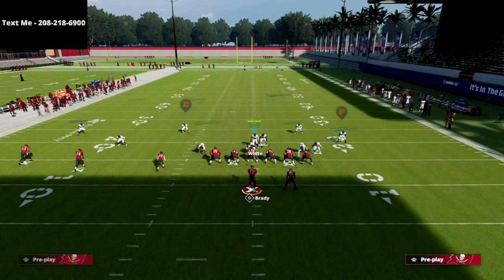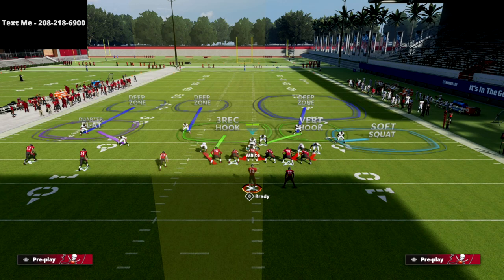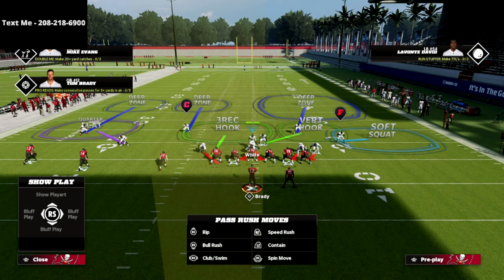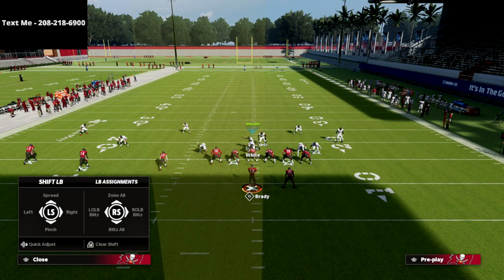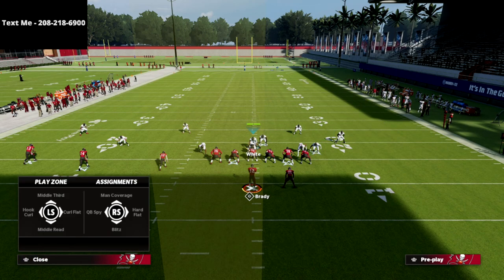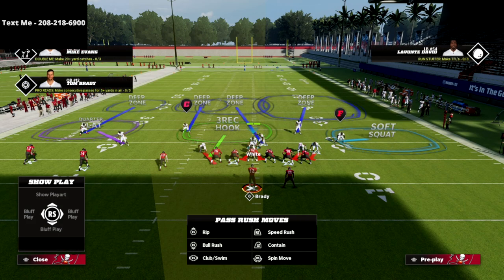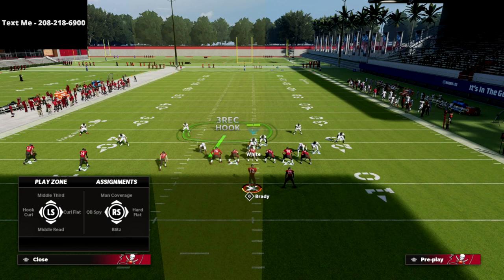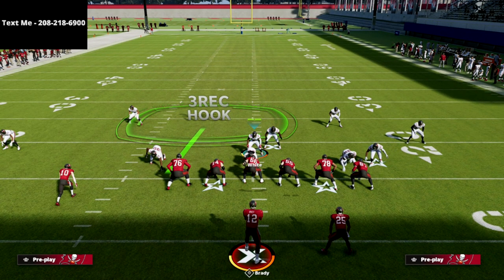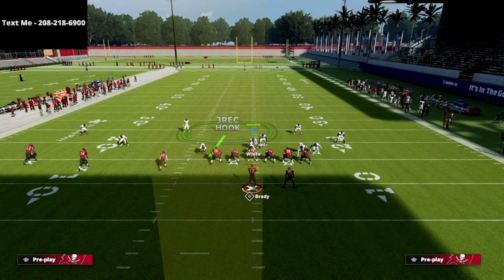What I like to do is drop the defensive end on the left side into a bluff blitz — that puts him into a three-rec hook. I don't like to blitz my user. With your linebacker, he's kind of your 'hot' player — you can do whatever you want with him. You can leave him in his vertical hook, or if you want better underneath coverage you can man him up on anybody. For the trips side, the match is actually fairly decent. I do like to sometimes put him in a middle third to be a little more safe, or I'll put him in a hook curl, which plays a little better than the vertical hook zone.